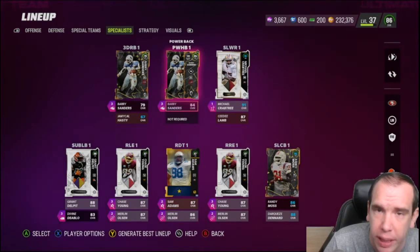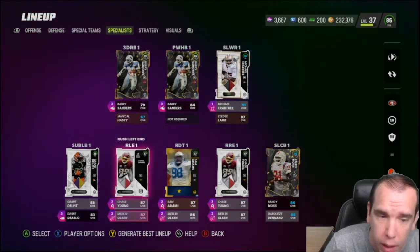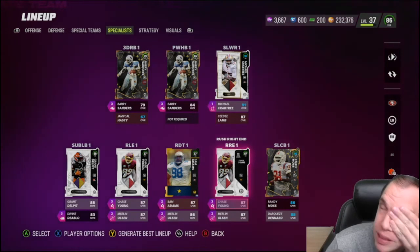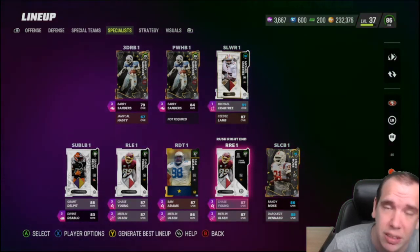Over here is where I've got Barry — Barry gets the ball a lot. Chase Young: if you're going to pick somebody as your best defensive end, get Chase Young — he's that good.